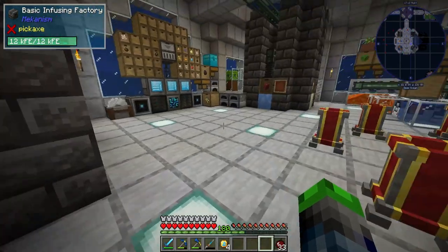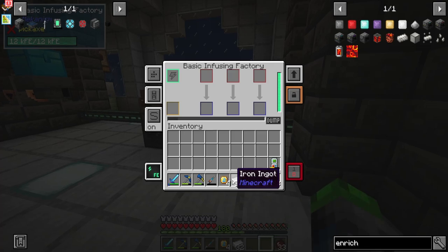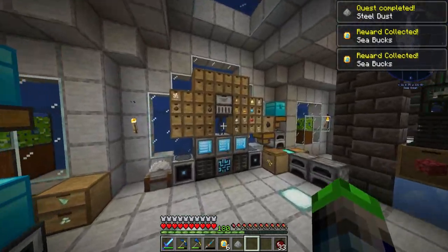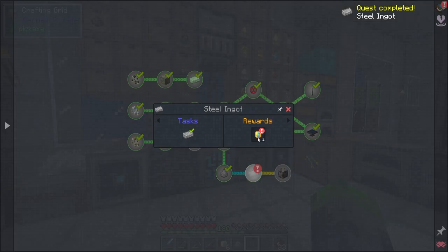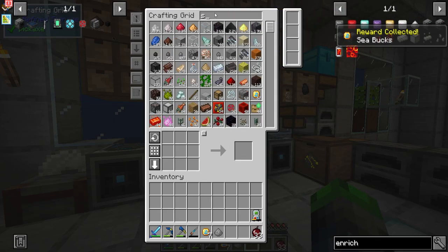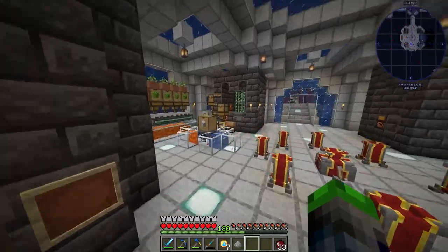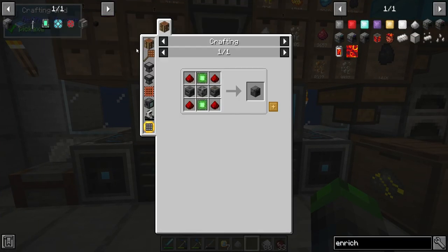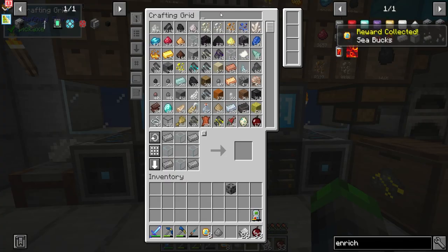Next it wants us — enriched iron, we didn't get the quest for that because it went straight through. Rest in pepperonis. The enriched iron and then the steel dust — there we go, two more quests done. Then we grab some steel, and it wants us to make another steel casing. We're missing iron again — we burn through iron so fast! Steel casing there we go, and then we just need zinc ingots.